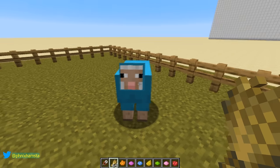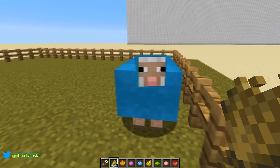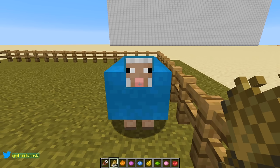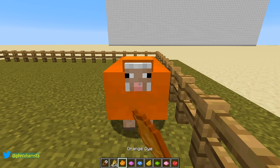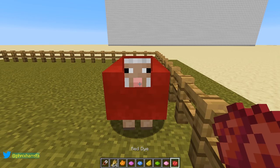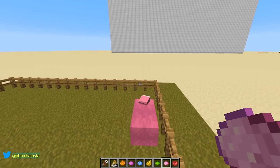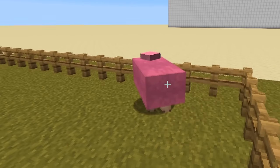Are you gonna get bigger now? Yeah. Now the sheep is a little bit bigger. You can see the wool color is the same — I can still dye it. Orange, magenta, light blue, yellow, lime, pink, red. So the wool is still consistent with the color of the sheep. Let's just make it pink. Look at the size of that thing.